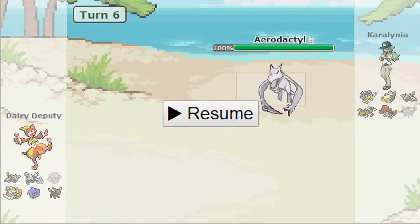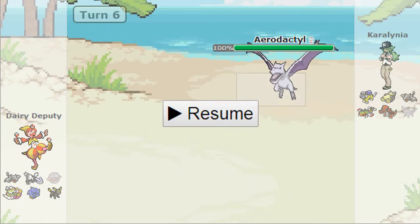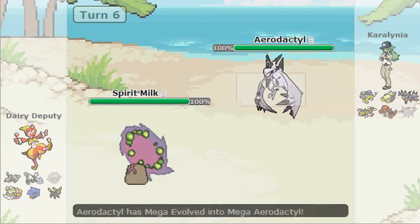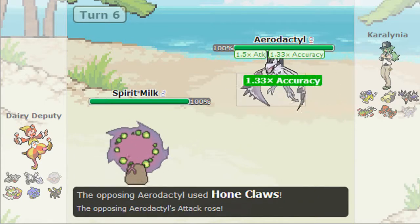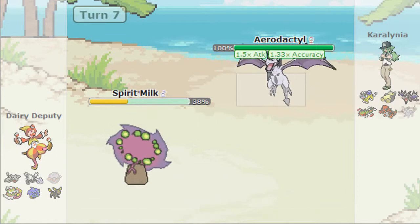I didn't get any hazards up and he has a Mega Yanmega, so I go into Moon Milk because I know I can take any hit even a Bug Buzz. I Foul Play him — Mega Yanmega is not defensively strong so I figured that would kill. He sacks his Espeon instead and goes into Mega Aerodactyl. I switch into Spirit Milk and go for a nice Banded Will-O-Wisp.